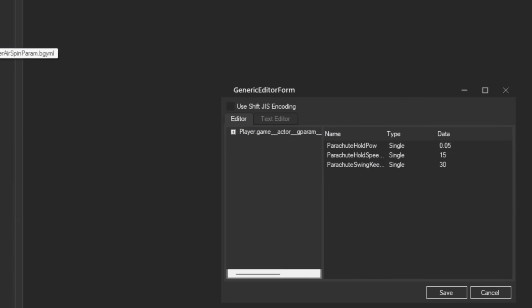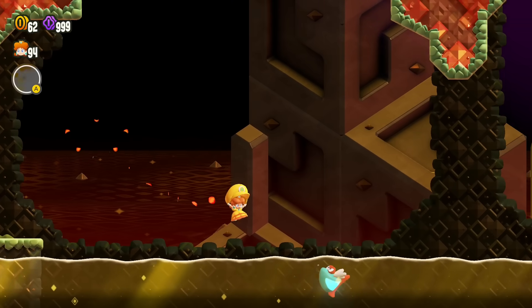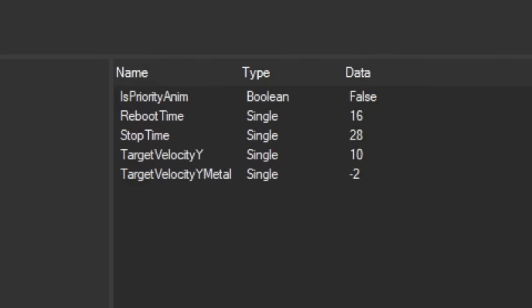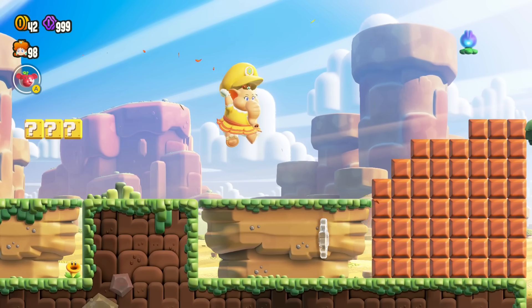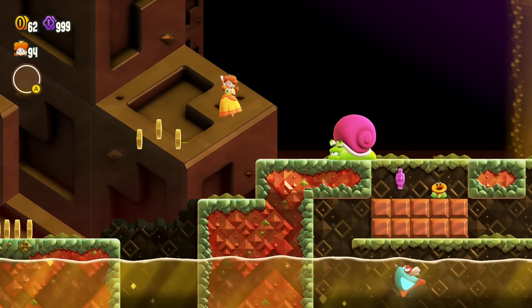So for example, another thing I've already shown off previously is the fact that the parameters for the floaty jump badge are stored right alongside the parameters for the normal jump. That means messing with badge parameters works just like it does for any other player parameter — you just got to know where to look. Like the parachute cap badge parameters are actually in this player airspin param file, because the game just considers a parachute cap to be a fancy version of an airspin due to the similar controls and stuff. So it's quite easy to change the physics of the parachute cap badge — here, I inverted its downwards velocity, so now when you equip the cap, you start floating upwards.